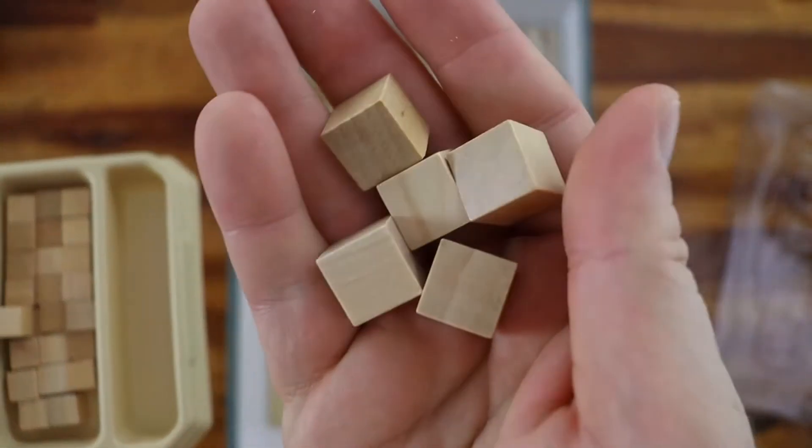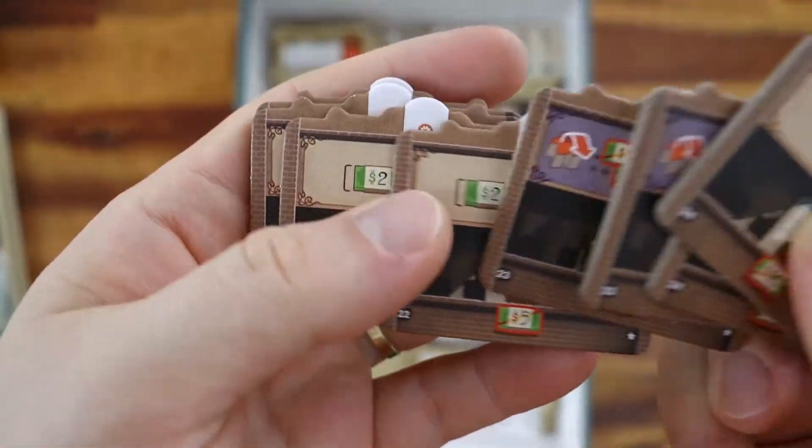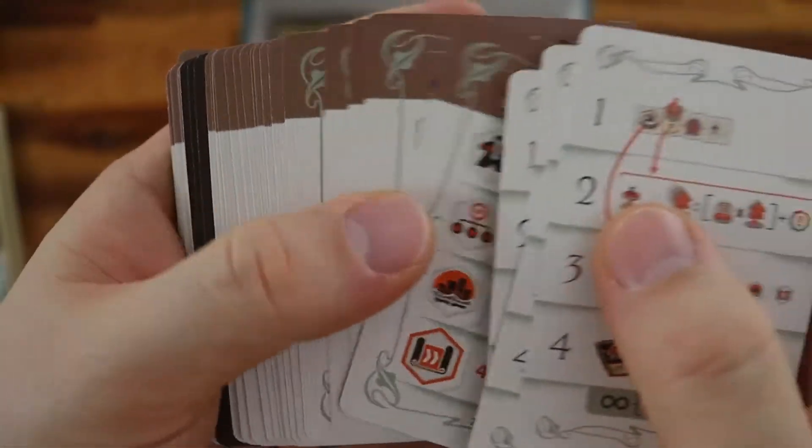Each production cube is worth five small cubes. Then we have the new departments added for expansion 2, and the pack of cards used in expansion 3.